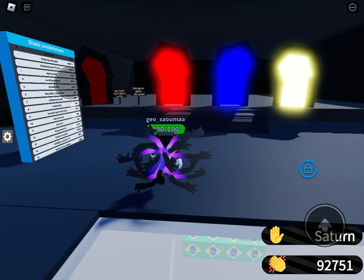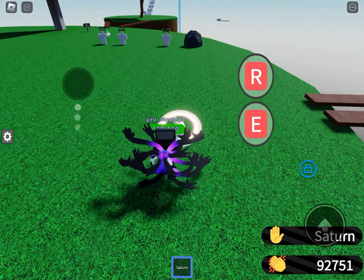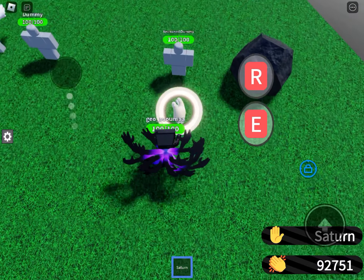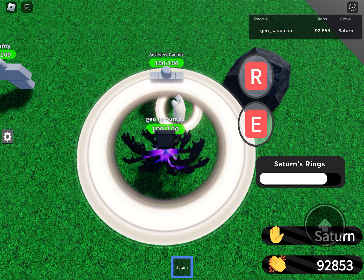Then you need to go to the normal arena, go over to the anchor dummy, press the E ability, and put the Saturn spring on it. When you look at the leaderboard, you can see your slaps are going up a lot.